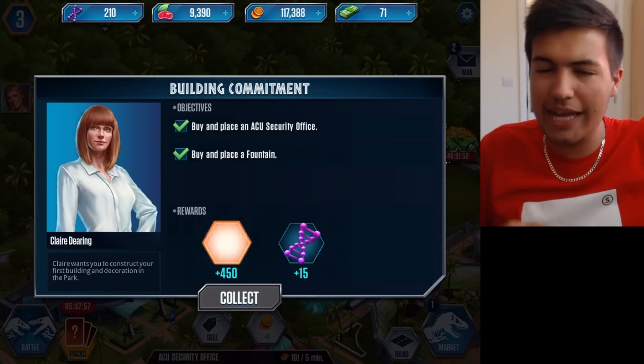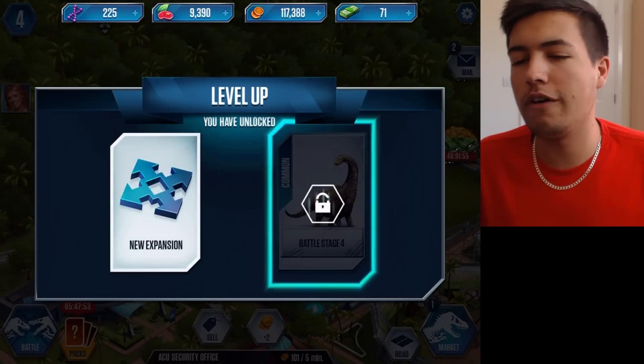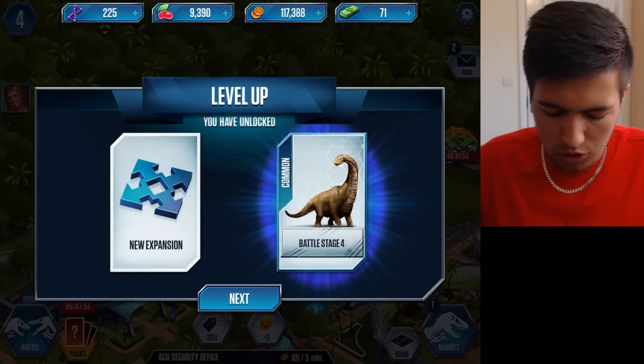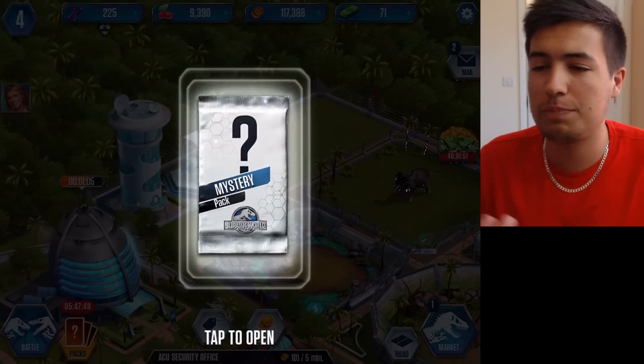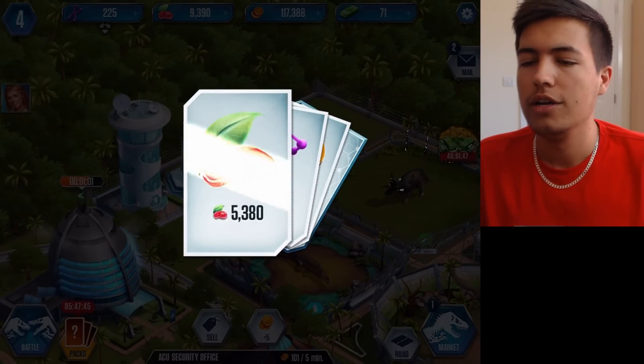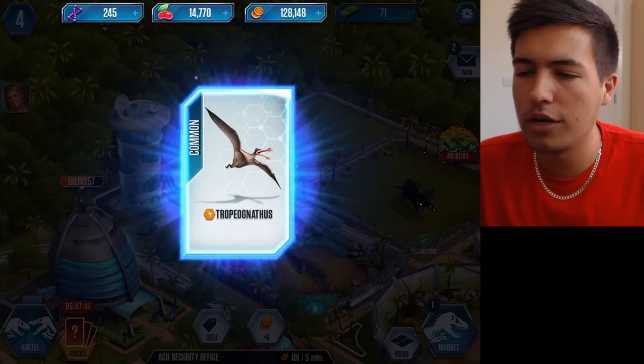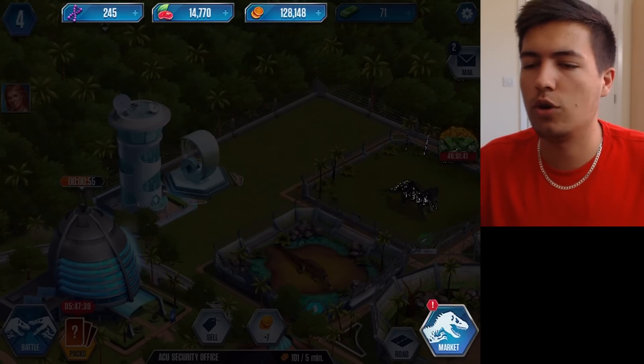We've also leveled up now, surely. Come on to level four. Yes, we have — we are level four! Which means we can go and do battle stage four and expand ourselves even more. And we have a mystery pack to unlock. So we've got some food, some DNA stuff, some coins, and another common dinosaur. Very nice indeed.